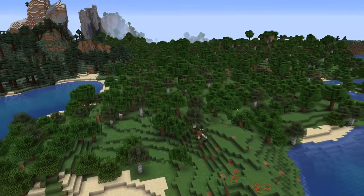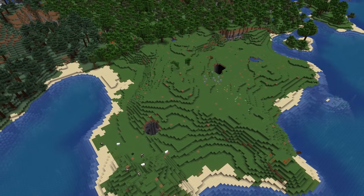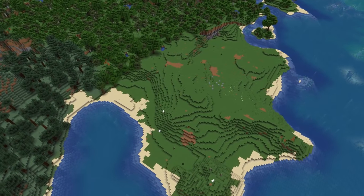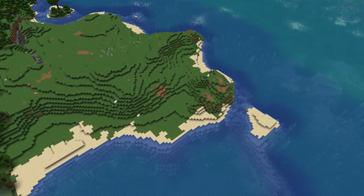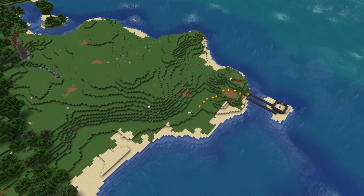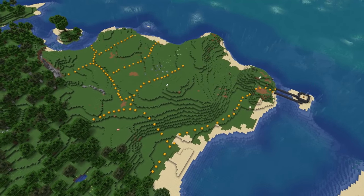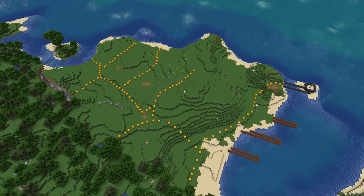Moving forward, we are first and foremost going to be clearing a large portion of this forest so that we actually have somewhere to build a town. If you're playing in survival, you could chop all those trees down and get a great amount of resources to build your town with. I did a tiny bit of terraforming by adding in a few stone cliffs and plotting out our general roadways. We're using yellow concrete to symbolize where our general roadways are going to be, and brown concrete to plan out dock spaces.